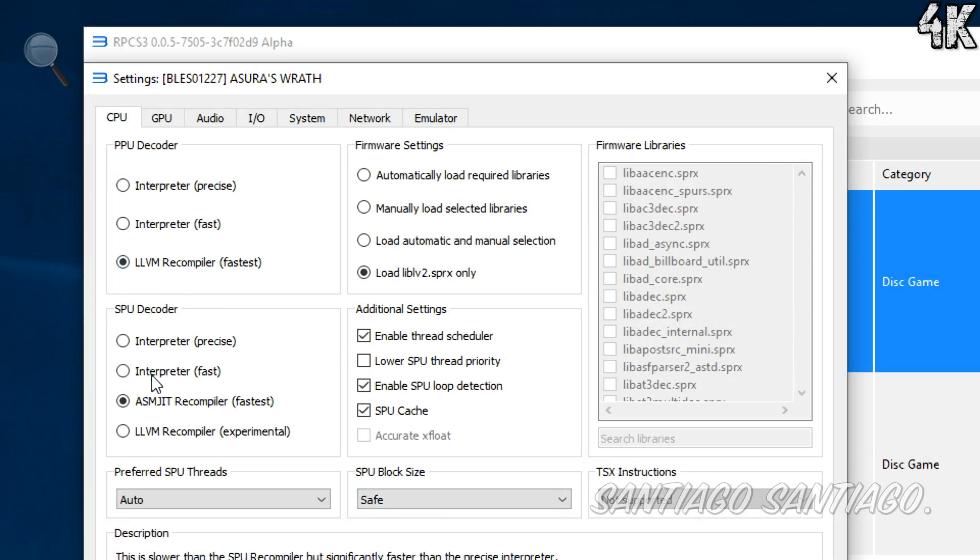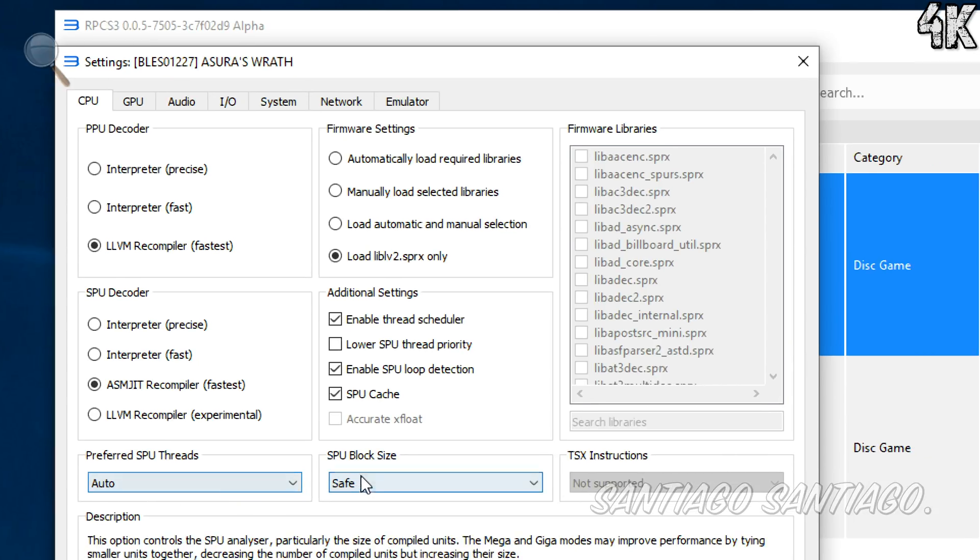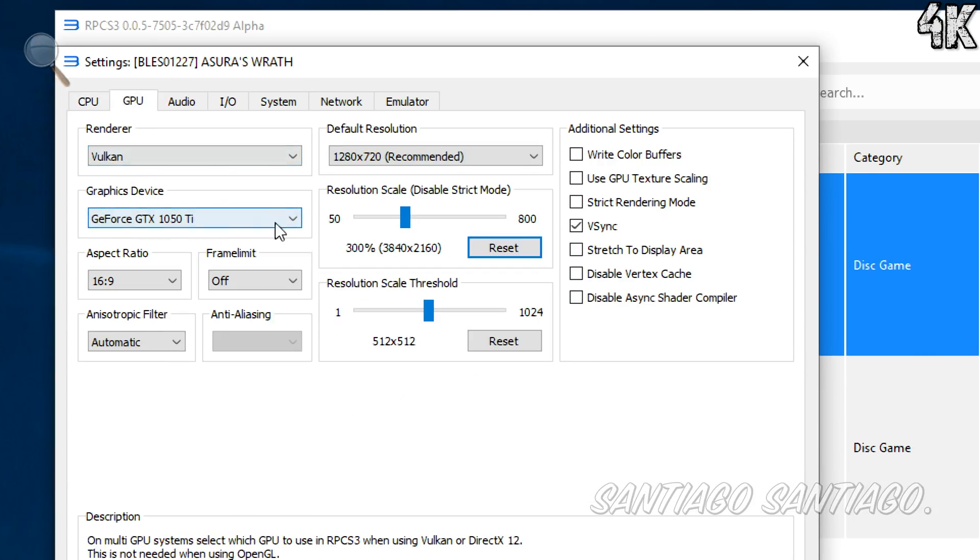Hello everyone, I'm Santiago Santiago, and today I'm going to be testing the RPCS3 emulator on the GeForce GTX 1050 Ti and 3 different CPUs. The games tested will be Azura's Wrath, Persona 5, Skate 1 and Demon's Souls.